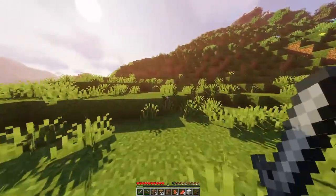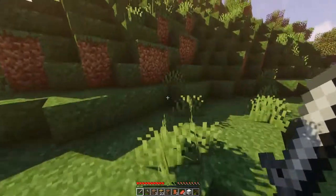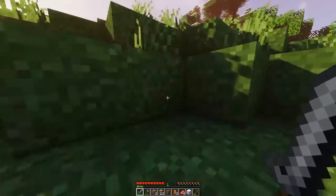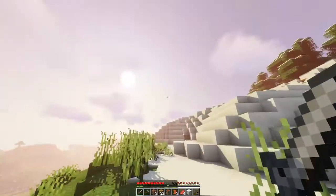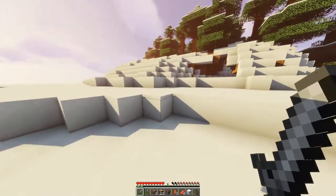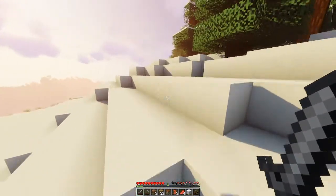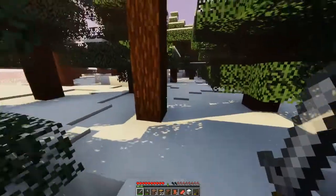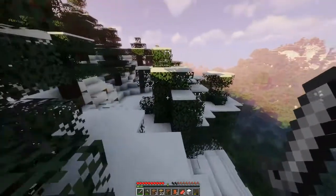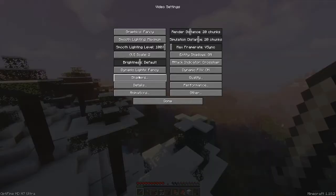I'm gonna get up here. If I don't see a place in any direction that looks good, I'm just gonna find a spot and probably dig a hole to stay in for the night. It's kind of hard to see in the distance with this shader pack on, so I might turn it off to look into the distance. Yeah, I'll do that — I need to find a bigger tree but for now, shaders off.